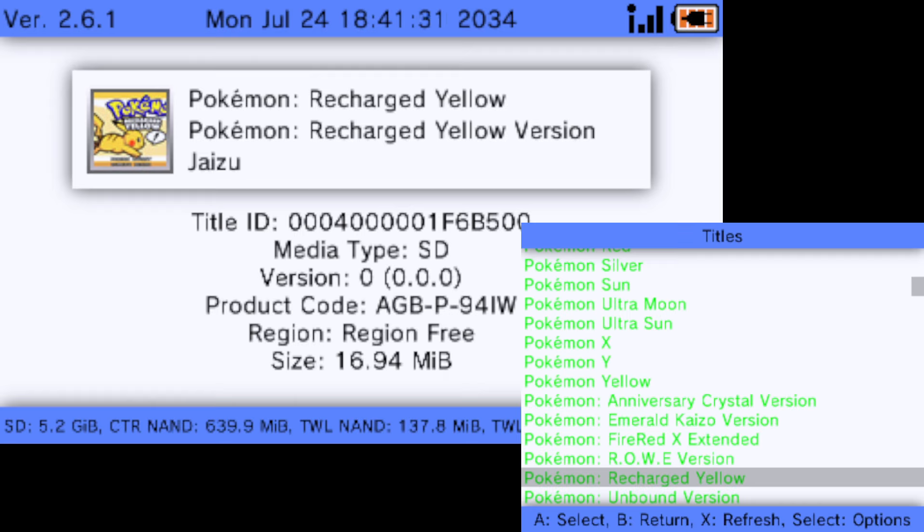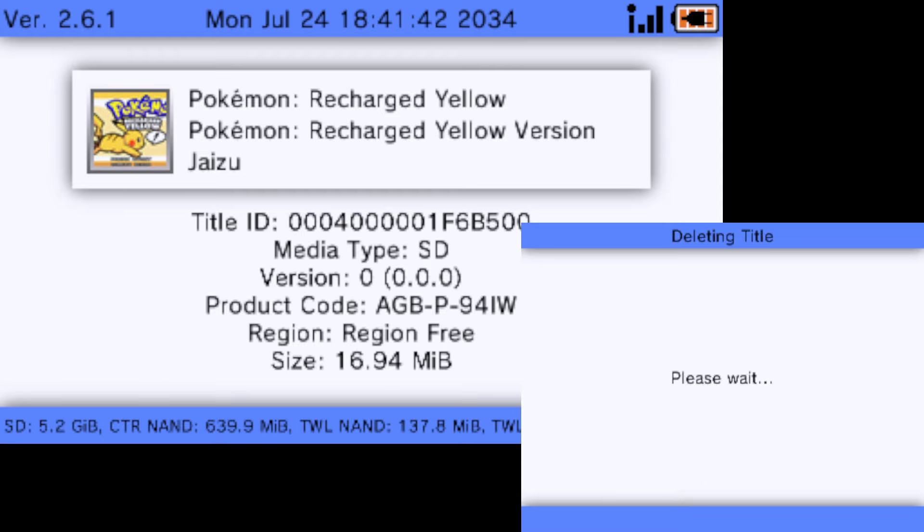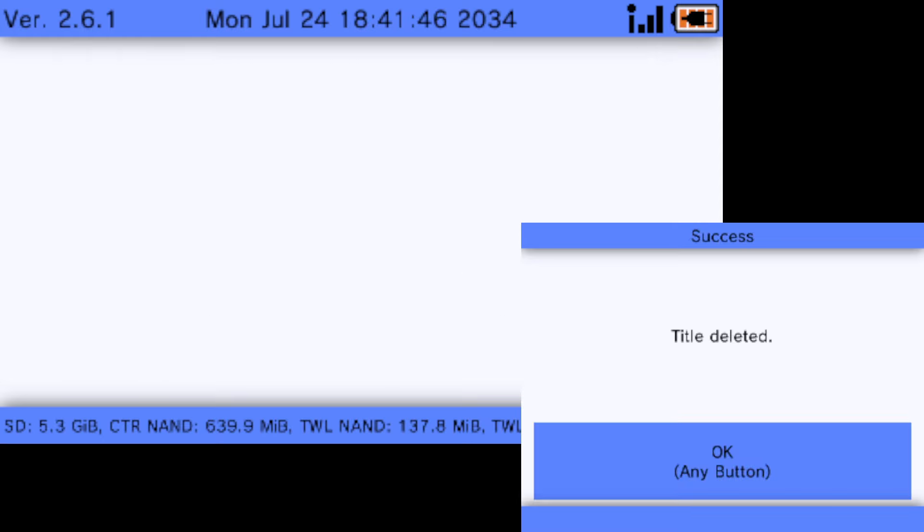We shouldn't have to check the TID because the newest save should still be on the SD card in the same spot. Click 'Delete Title' — I'm also going to delete the ticket if I still have it. The ticket is what lets you install it as a CIA; the title is just the game itself. Now the old version is deleted.